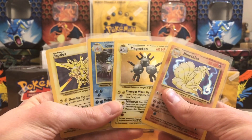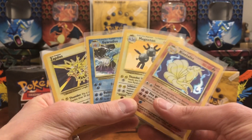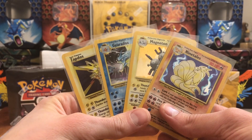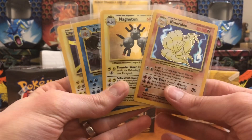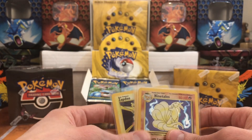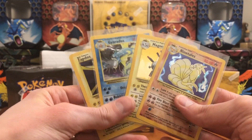Hope you guys enjoyed that. If you want to hit me up on my Instagram at met7games, I got a few more heavy packs for sale. As you can see, it did not pull the Charizard, Blastoise, or Venusaur — so you've got a good shot at it. I'm selling these on Instagram for $165 per heavy pack. I also have unweighed packs listed on eBay for about $130 each, but I'll give you a better deal outside of that. Like this video, make sure you're subscribed — have a good day!